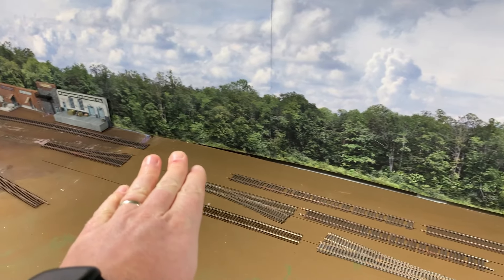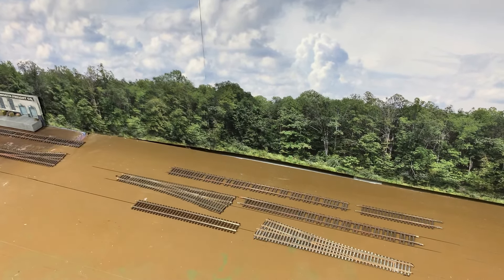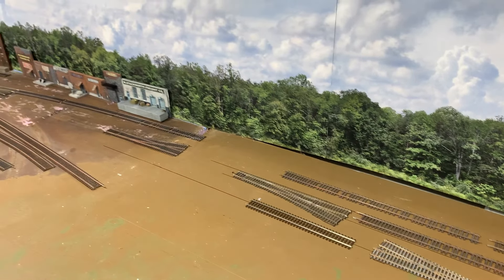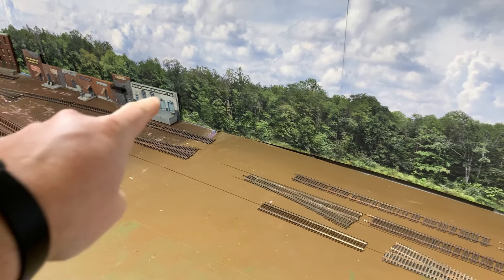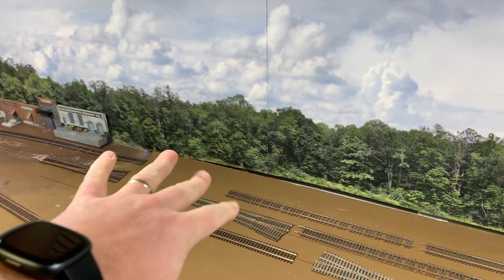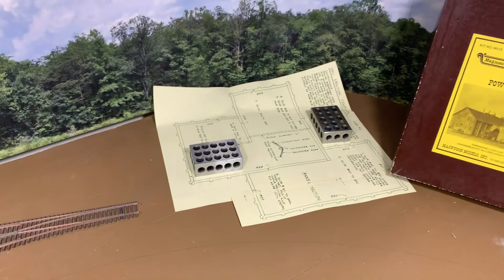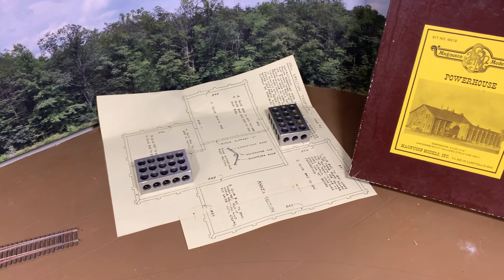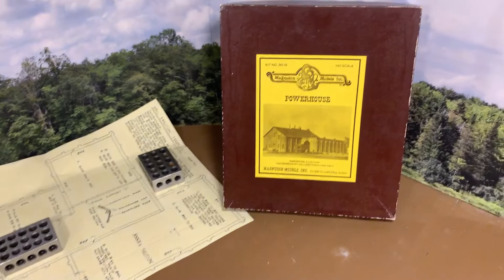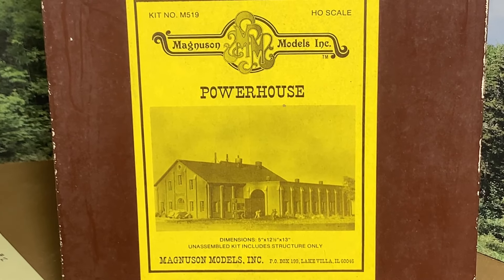So the yard crew could come back and grab the empty ones and classify them over in the yard with everything else. Having this much space between also allows me to kind of transition — you wouldn't have a power plant right on top of the downtown buildings. This will allow me to put some trees and kind of end that scene and start a new one here. Putting it in the corner like this actually allows me — I was contemplating a bit of a kit bash —